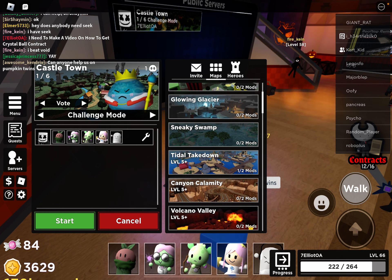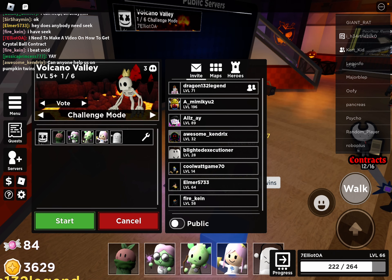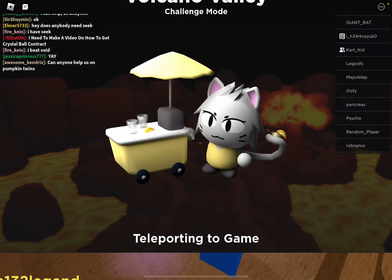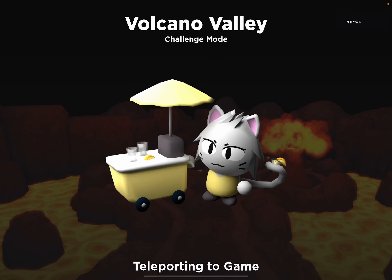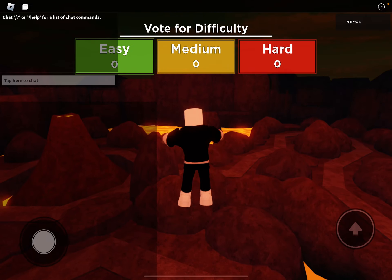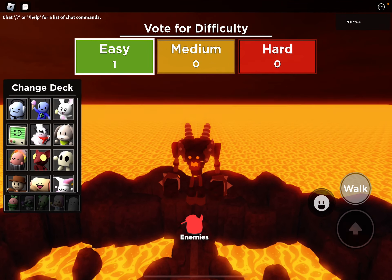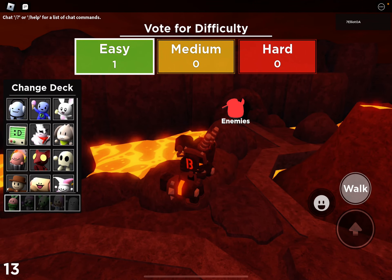Hey guys, today I'm showing people how to get — it's pretty easy to get. But for those who don't know how to get it, I will show them. The contract is Crystal Ball. It's really easy to get. I'll show you what to do.